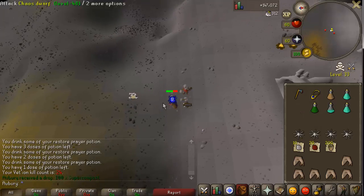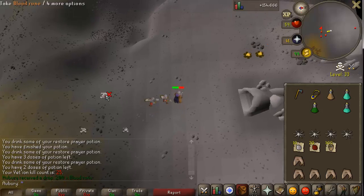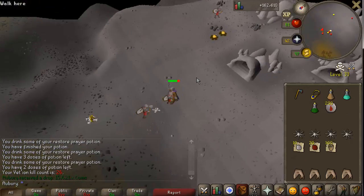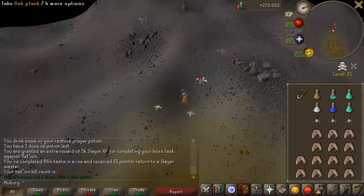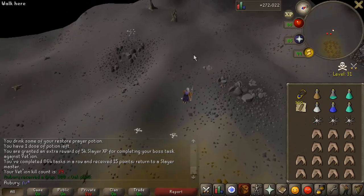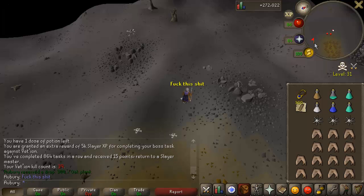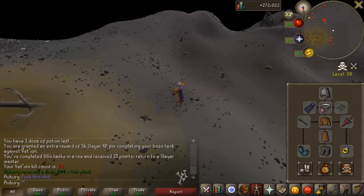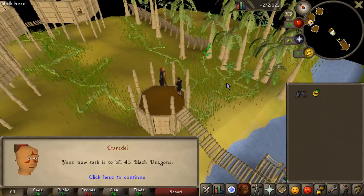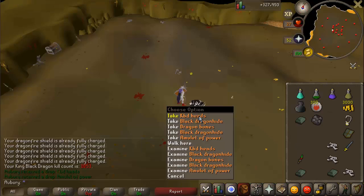If it weren't for the minions, it would be a reasonable kill speed. The drops are very, very good - it has a lot of drops that are really good, so in that respect it is worth it, but it is a very slow boss which gets kind of annoying. The PKers were really, really bad - I probably got PKed like five times, and there were about three failed attempts in that task. It took me over three hours to complete even though it was only 35 kills, which got really frustrating. It was probably the wrong time - like 8 PM EST.